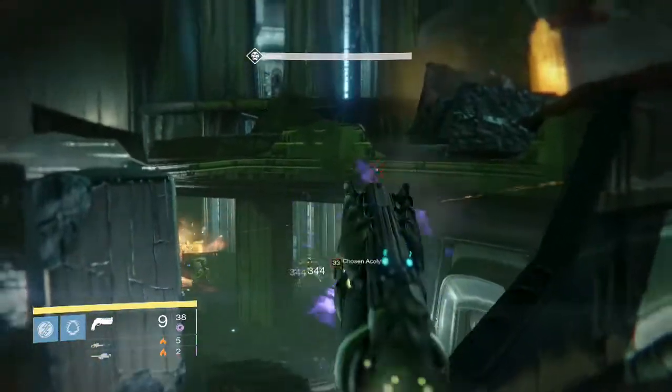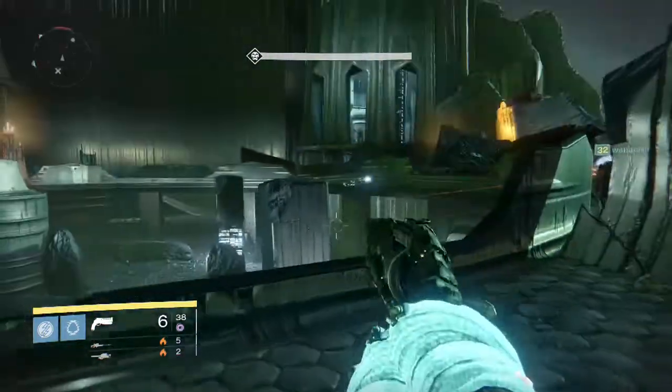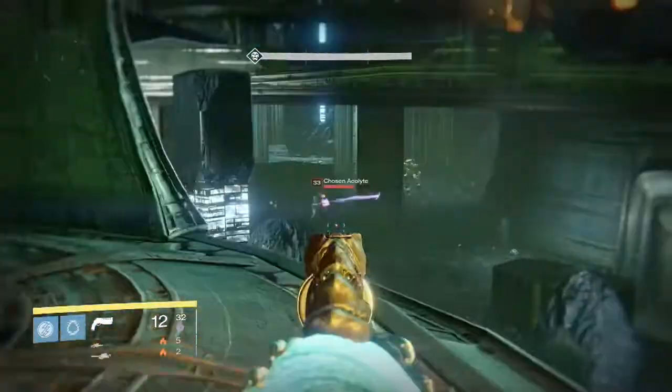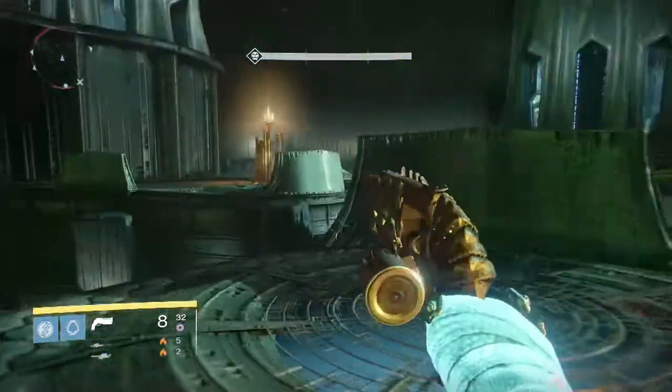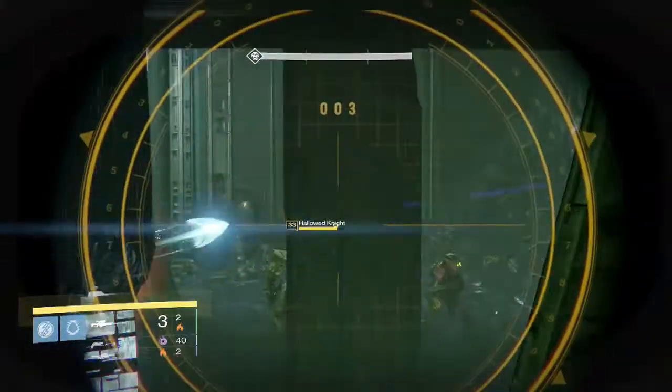Before I get into this, I'm only going to show you guys the Deadsinger drop and the Crota drop for my three characters. Because we always see the same stuff for the first two parts of the Raid — we always see Oversoul's Edict, Abyss Defiant, Raid Gear, Raid Armor, and Radiant Materials. So I'm only going to show these last two parts for each character.